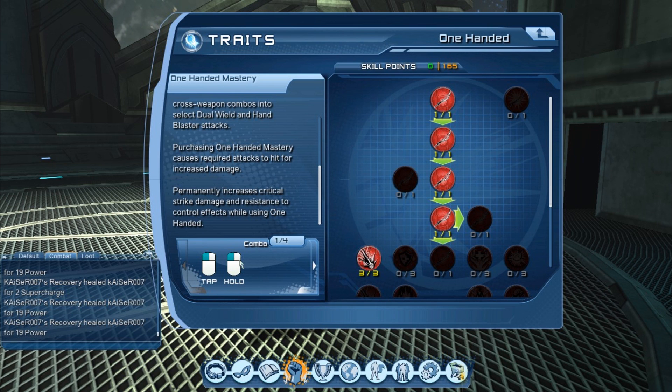If you get all the critical attack chance innates from all 11 trees, you are going to have a 28% critical chance. So if you use a weapon mastery combo with this base critical attack chance, it's going to be increased by 360% — multiplied by 3.6. If we multiply 28% by 3.6, it's more than 100%. This means that if we get all the innates and use weapon mastery, we are going to guarantee a crit after every weapon mastery use.